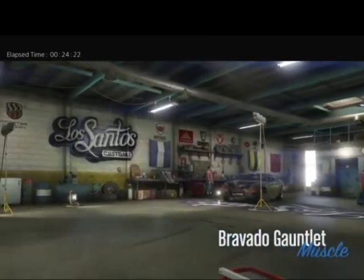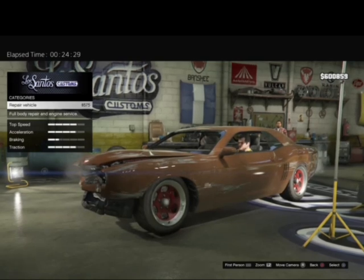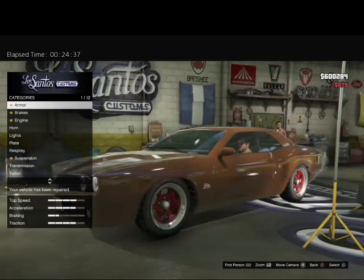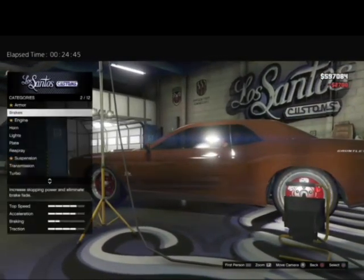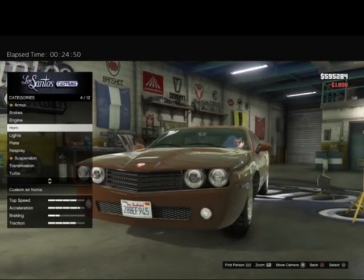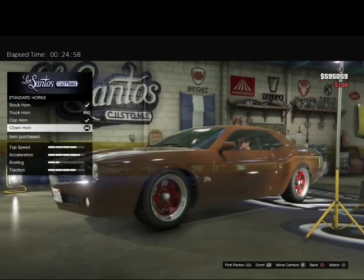We're going to turn this into a sports car slash muscle car, the best that we can. I'm going to keep a tally of all the money I spend in this video. First up: $575 spent on repairing the vehicle. We don't need armor. About $500 on a 20% upgrade. Brakes — we need sport brakes. Engine, let's go level 3. Horn — $150 on clown horn.